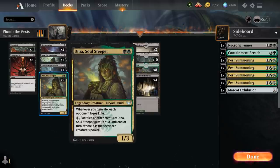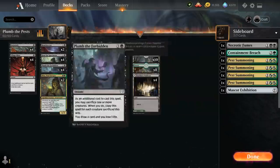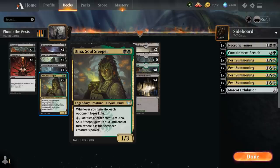At 2 mana we've got 2 copies of Dina, Soul Steeper, a 1-3 legendary Dryad Druid. Whenever we gain life, each opponent loses 1 life — so this acts like a Vito, Thorn of the Dusk Rose in this deck, since we're always gaining life in increments of 1. If we have both Bastion of Remembrance and Dina in play, it essentially doubles the damage output. Dina also synergizes with pest tokens that gain 1 life when they die. For 1 mana we can also sacrifice another creature to give Dina +X/+0 where X is the sacrificed creature's power, providing a sacrifice outlet if we don't have Plum or Village Rites available.